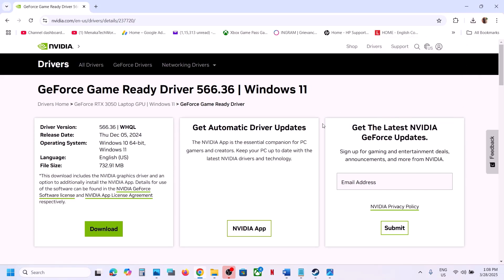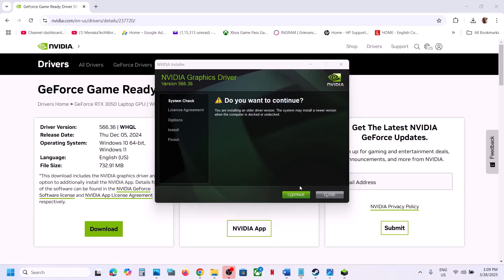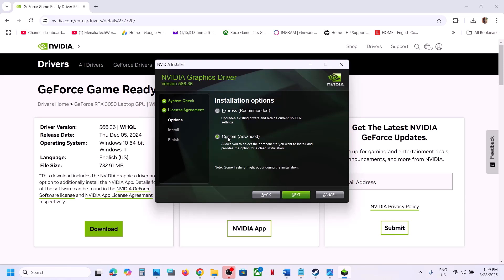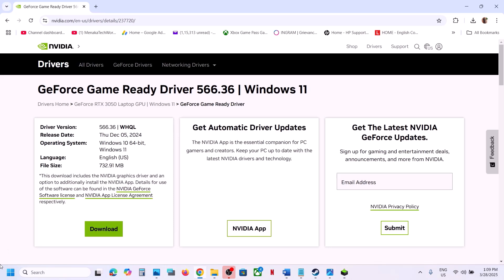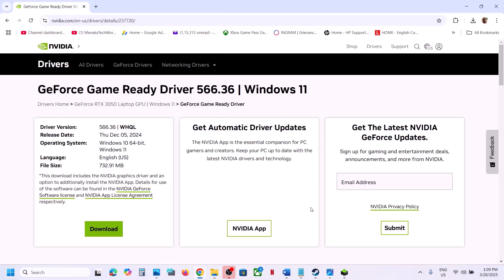Click Yes to allow, then click OK. Click Continue, then Agree and Continue. Select the Custom option and click Next. Put a check on the box that says Perform a Clean Installation — make sure you check that box. Click Next, and once the installation is complete, restart your computer. After the system restarts, launch the game and check.